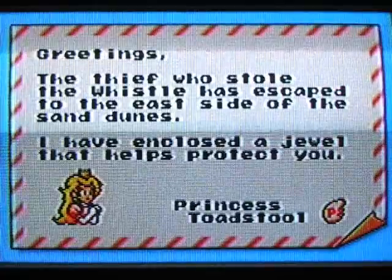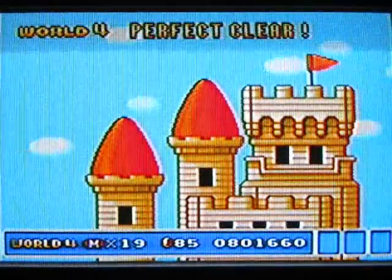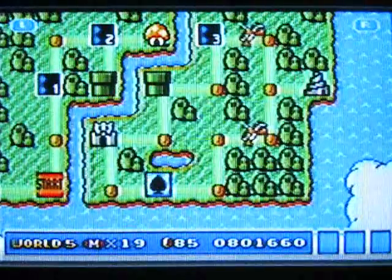Greetings — the thief who stole the whistle has escaped the east side of the sand dunes. I have enclosed a jewel that helps protect you. Princess Toadstool. It's a P-Wing. That was a perfect clear for World 4, and now we're in World 5.